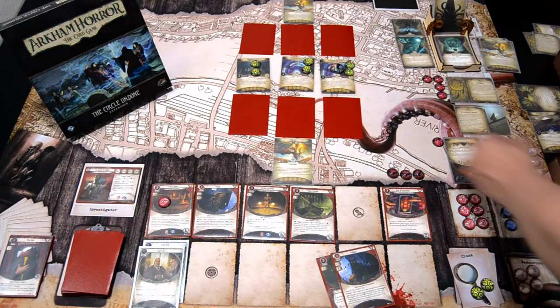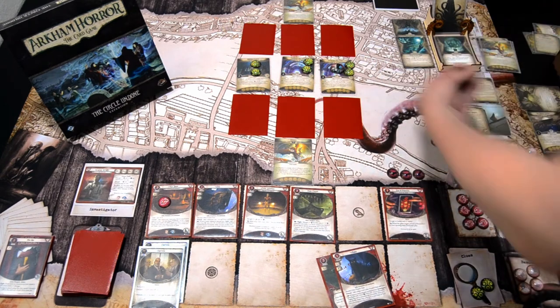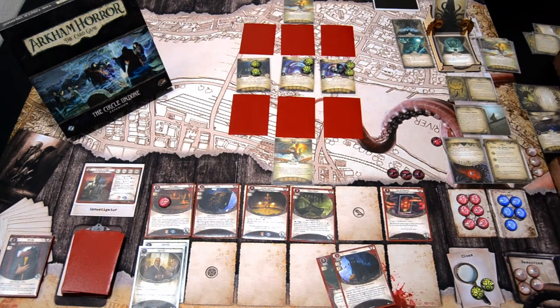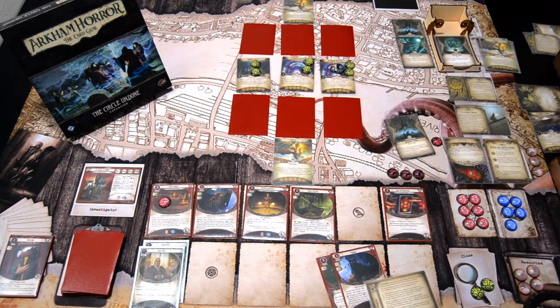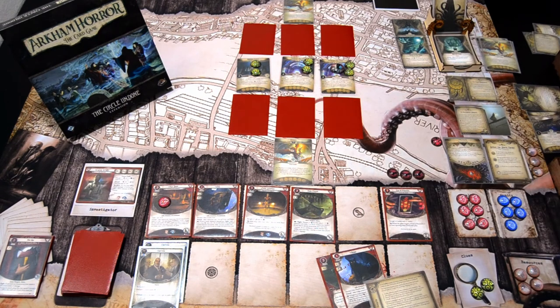We add another Doom — we are unfortunately on 6 Doom already. The encounter card is Knowing Hungrily — each Cultist enemy commits a flawed sacrifice. Fortunately there are none. The lead investigator surges and draws Demonic Piping — put it into play and it gains Surge.